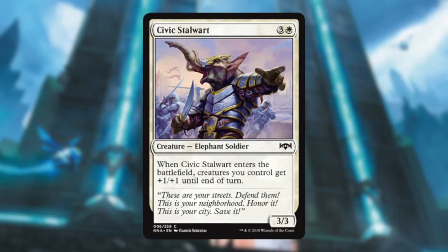Civic Stalwart — he's a fine guy, a Hill Giant that pumps your team for a turn. Orzhov wants this more but Azorius will still play it. If you can give all your flyers plus one plus one, yeah I'll take it.